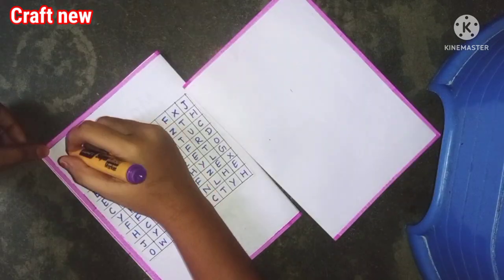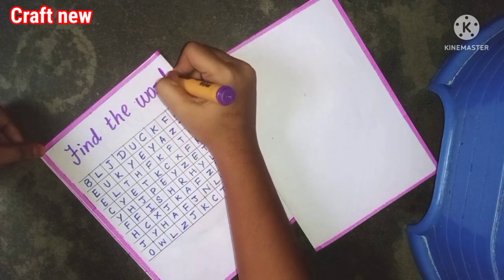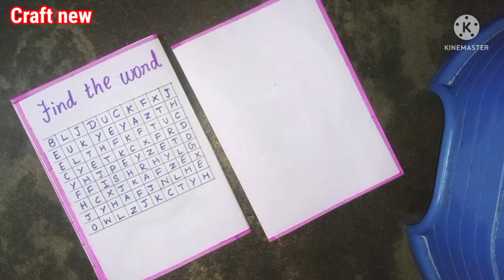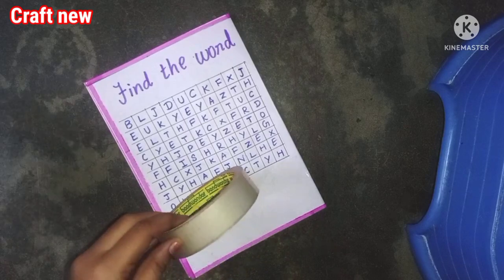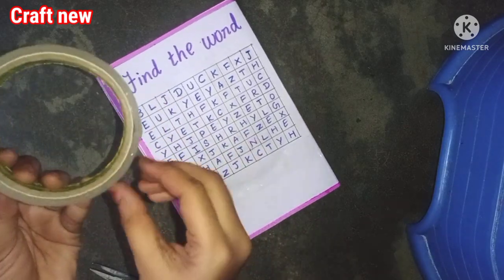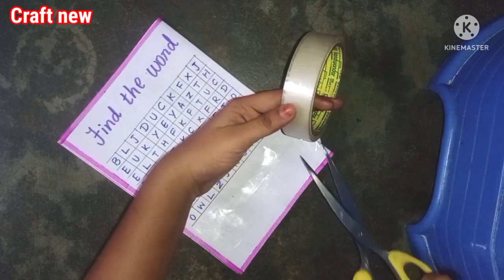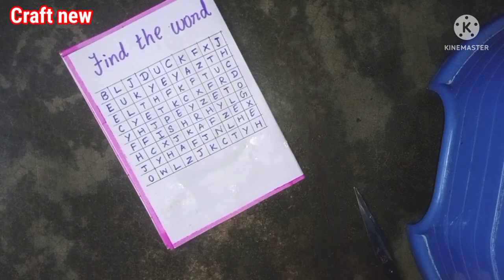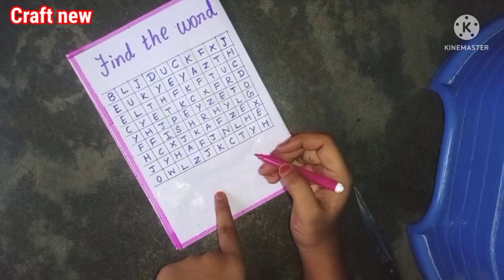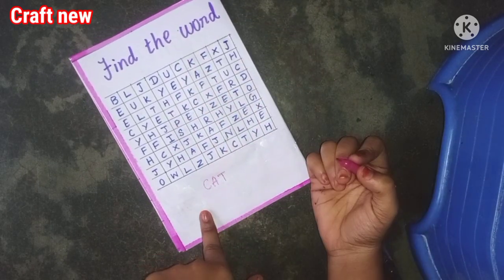Now we are ready for the fourth game. In the next section, you can add the Find the Word game. You can add a 10 by 10 grid. Now we can add 11 dots and so on. You can add and edit these all the time. You can add 3 ideas. The difference is between the pencil markings.